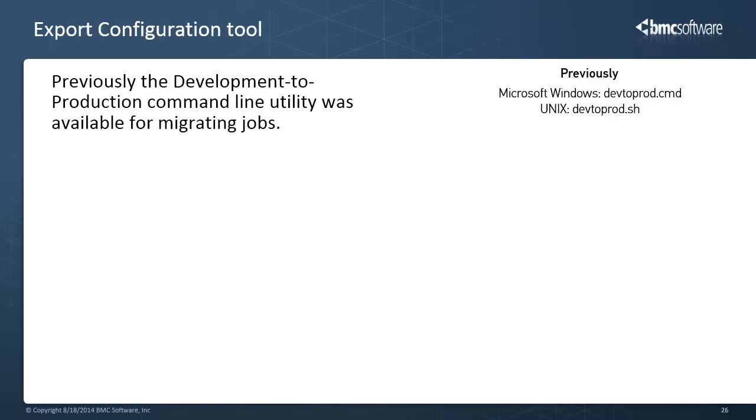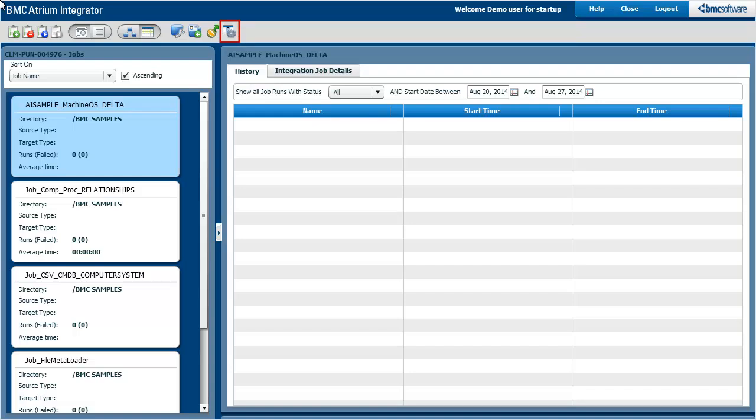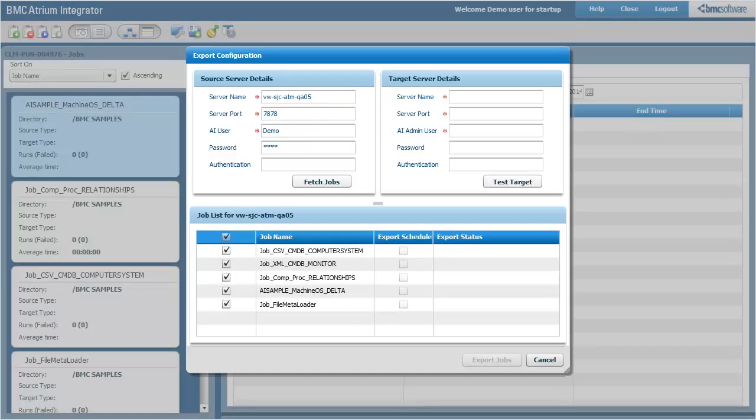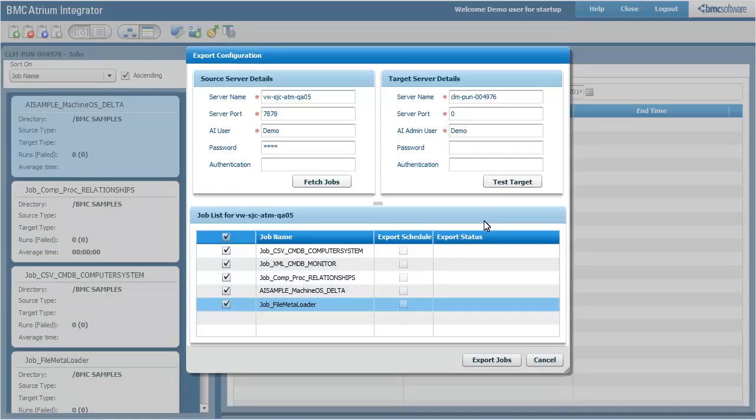Moving on to the next enhancement. Earlier, the development-to-production command line utility was available for migrating jobs. You can now migrate jobs from one computer to another using the export configuration tool. To launch the tool, click the export configuration tool icon in the toolbar, and then in the source server details section, provide the source server details. You can migrate all or selective Atrium Integrator jobs. With this tool, you can also migrate Atrium Integrator job schedules, which was not possible using the command line utility. The target version must always be equal to or greater than the source. You can migrate 8.0 and later Atrium Integrator jobs to a computer where a higher version of Atrium Integrator is installed.